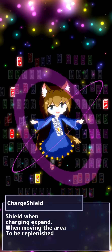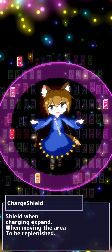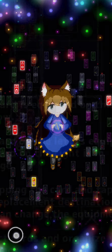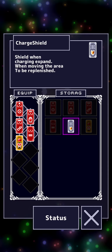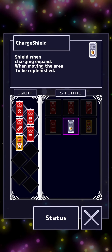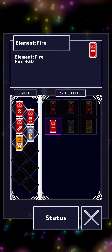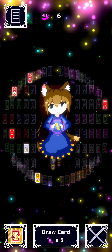So let's draw a card right now and see what we're going to get from this almost gacha-like system. We've got Charge Shield - shield when charging expands when moving the area to be replenished. That makes very little sense, but I guess we'll just see. I got a card - tap the icon in the bottom left to equip it. So let's do that. What do we want to equip here? We definitely want to equip this new card that we got, and we have to replace it with something else. So I am going to replace it with this Fire plus 30 attack, because I think a bit of extra Shield is more useful than that.